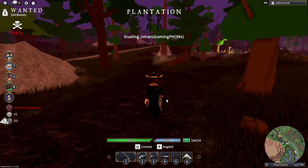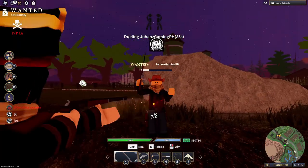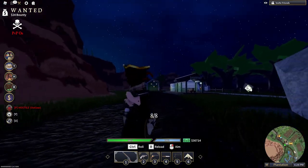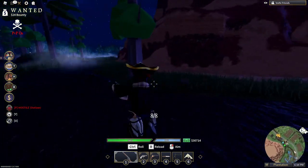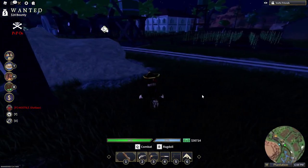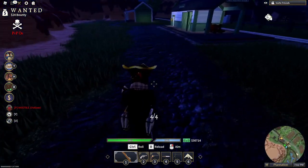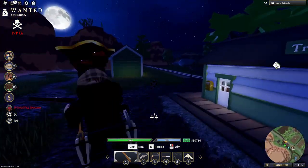Next is the Winchester. Testing on a friend: 35 damage on the body and 70 on a headshot. This weapon is pretty solid with 8 rounds. For those still practicing their aim, you should have this as your beginner PvP weapon.